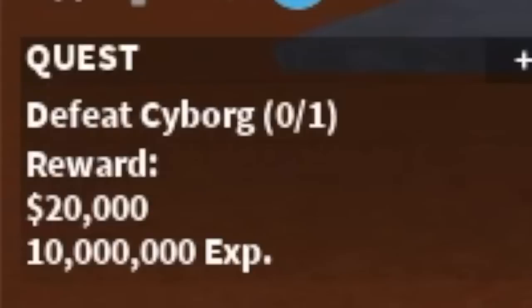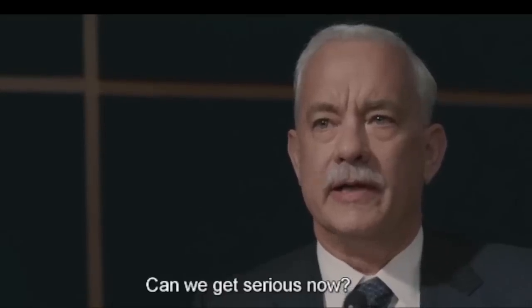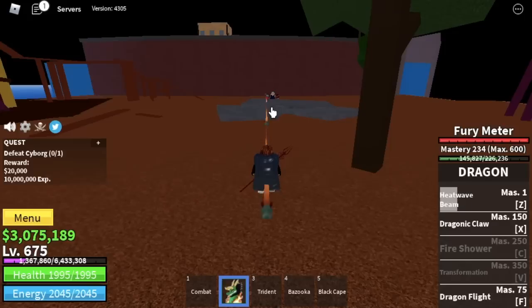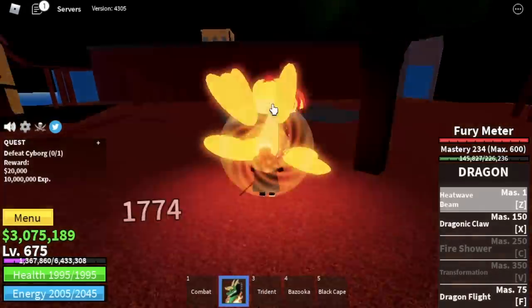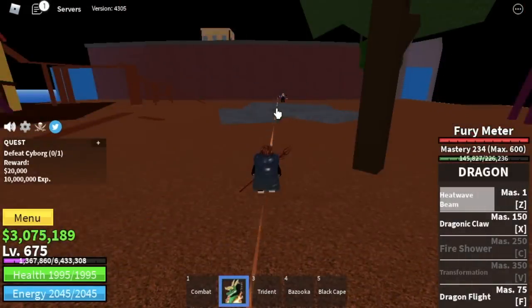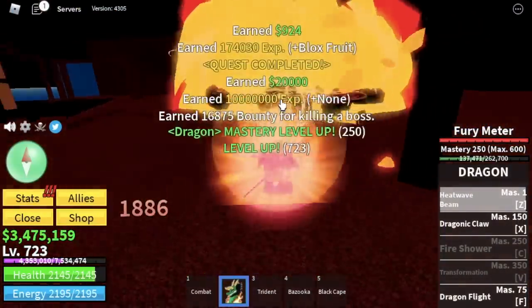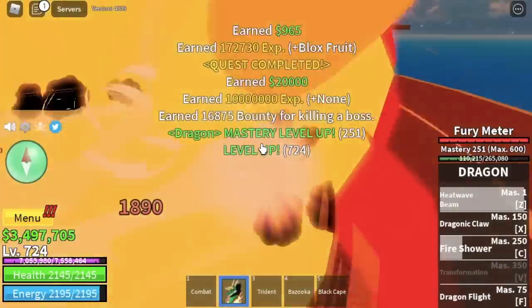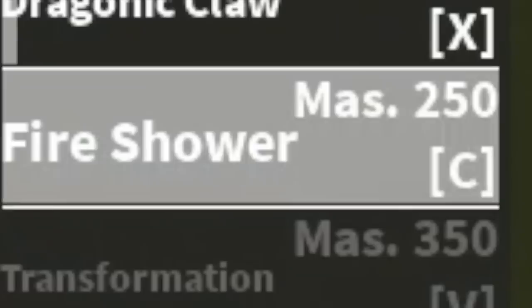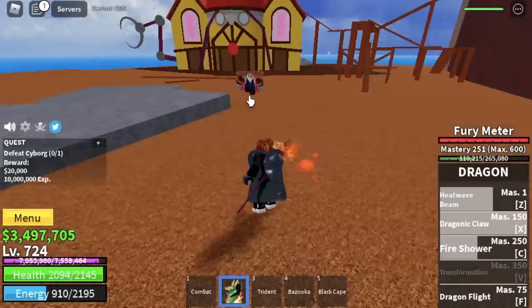Next up, the Fountain City. I'm going to show you how to defeat Cyborg the easiest way. You only need to remember this spot — he cannot hit you. Remember this tree on your right side. Use your Z Skill. Every skill that he tries to hit you with, it won't matter. Just do this until you reach level 725. By the way, we're going to unlock our fourth skill here — the Fire Shower.